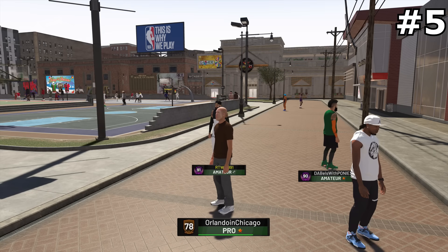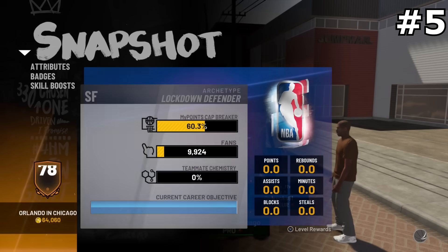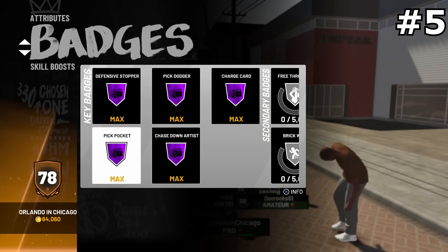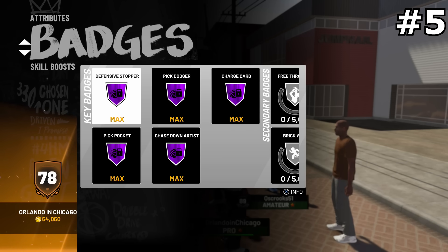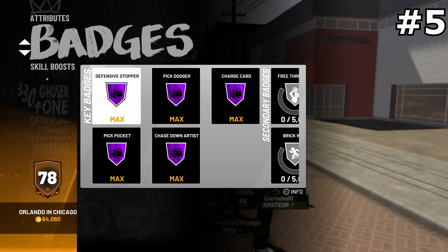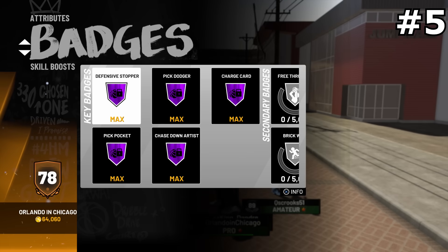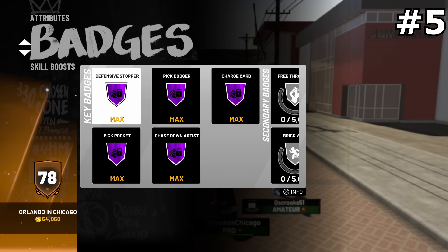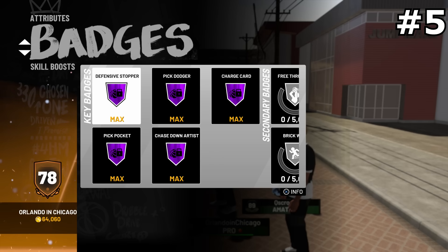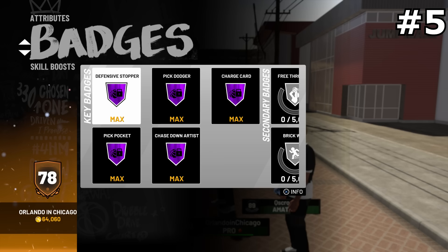The fifth and final cheesiest build is the Lockdown Defender — I actually have this build made from my rebirth. My account was hacked and I didn't get to choose it, but anyway — Lockdown Defender has crazy badges: Defensive Stopper, Pick Dodger, Chase Down Artist, and Pickpocket all on Hall of Fame. This build is super cheesy this year. It's the Stretch's and Sharpshooter's worst nightmare — if you put a Lockdown on one of those players, it's over. They cannot score.